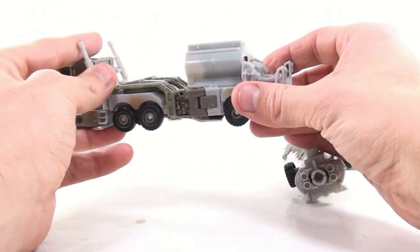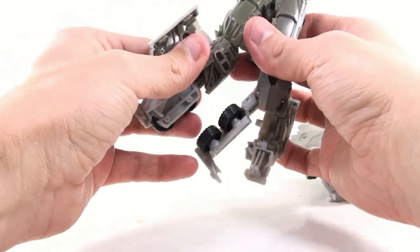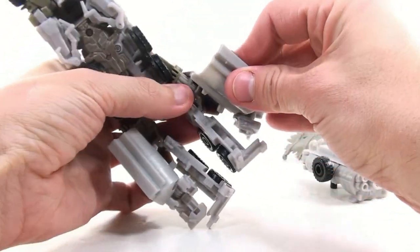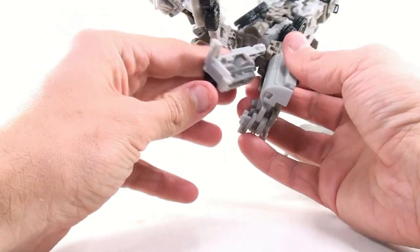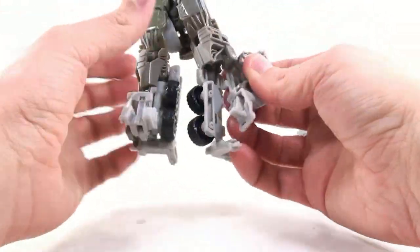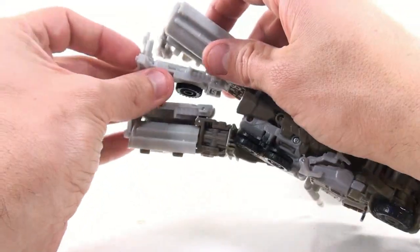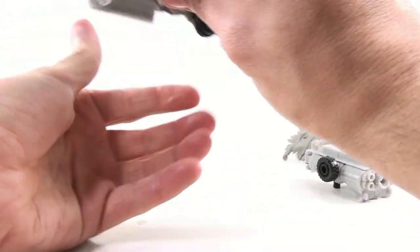Since we already have it like this, I might as well go ahead and transform him. It's very straightforward — just separate the legs, rotate these bits around, take this section, loosen this whole thing up on the side, angle that up, fold down the foot, extend that down, rotate that foot bit out, and there's a little tab that slides into filling out that leg, making it look really cool. Very nice — definitely a Megatron style leg.